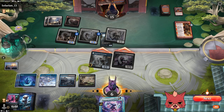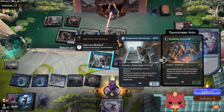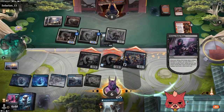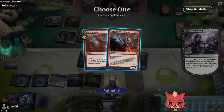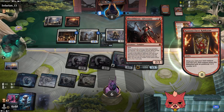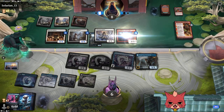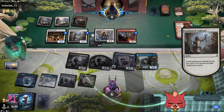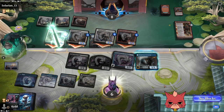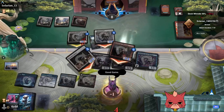We'll swing in. We bounce back the creature and recast it as a chump blocker, remove the Menace counter. Take action — get rid of the Royal Eruption this time. They just haste out the Bloodthirsty Adversary and that's game. But it was kind of closer than you'd expect. This match really showcased how important March of the Swirling Mist is — if we had a March, maybe we would have won. Very tough match. That was a top-of-meta Boros deck.